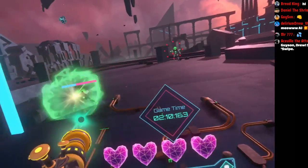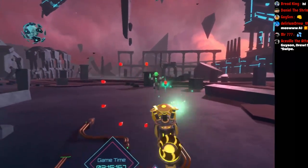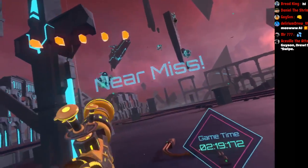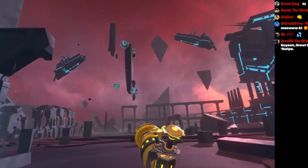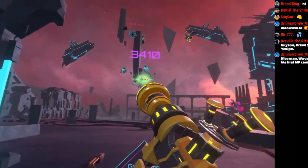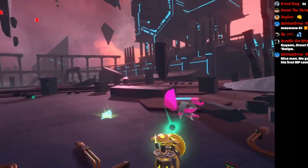Holy shit, there's stuff everywhere! Right now I've got kind of a slower gun — there are tons of different options for different guns in this. Right now I'm using a slower gun but it's more powerful. You're gonna see how that works out. This guy's got a bunch of stuff he's gonna try to shoot at me.